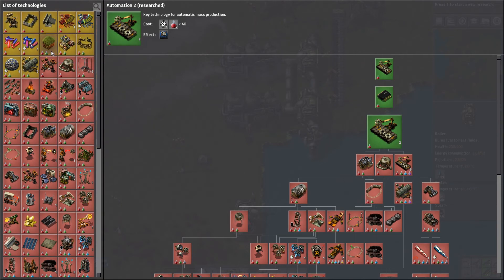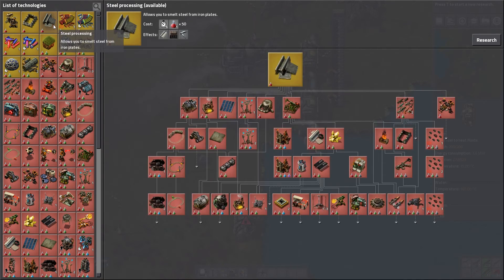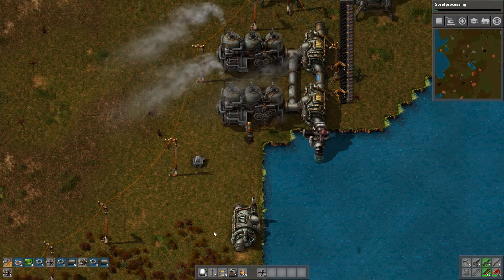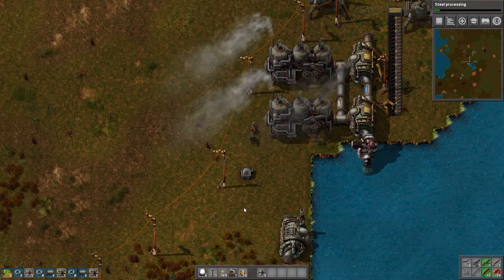Hello automation 2 - you're finally researched. I would like lab research speed - more efficient research practices. But it's a hundred science packs of two different types, so I'd have to hand craft those. We're going to go for steel processing instead. Also there's still a pointer over there - we'll keep that in mind for later.